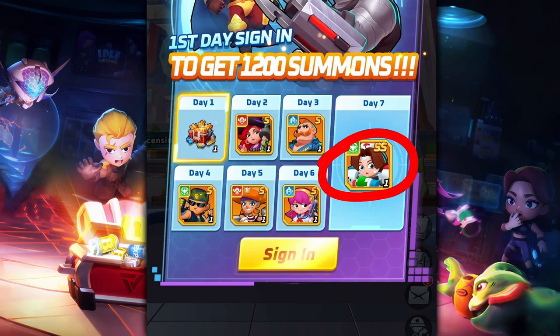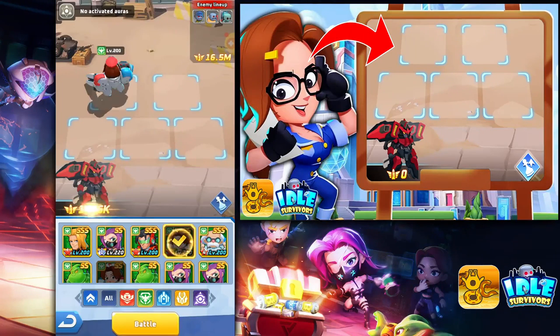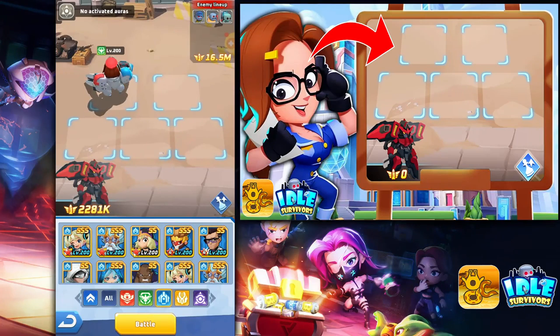Day six you get Uniform Girl — another hero I don't have much experience with, as I used her as hero food. Day seven gives you the double-S hero Field Medic, a hybrid hero of heals and tanking. Keep in mind you can top up any amount each day to receive these login rewards twice. If you're limited on spending, I would wait for day seven to get two copies of Field Medic.